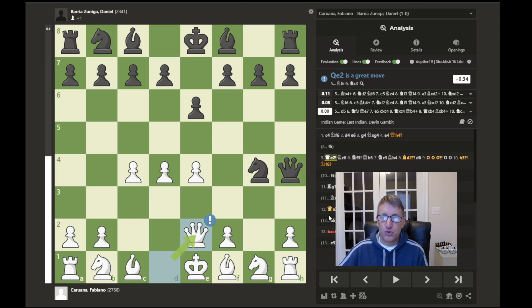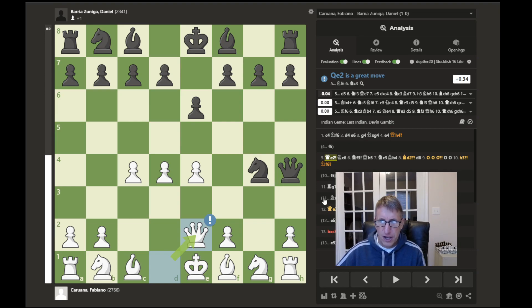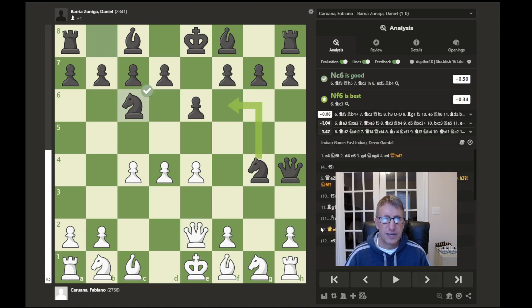With queen to e2 — which the computer says is a great move — this pawn is protected in the center, and the f2 pawn which the queen was threatening to deliver mate on is protected as well. So white fends off this attack by black. The game continues with knight to c6. The computer says that is a good move, but not the best; a retreat of this knight would have been better.